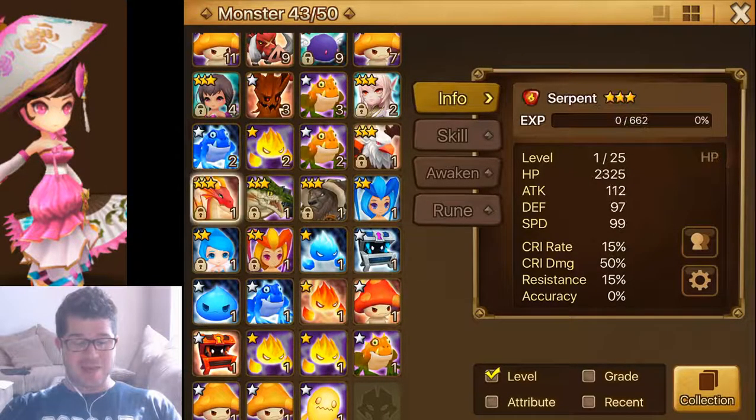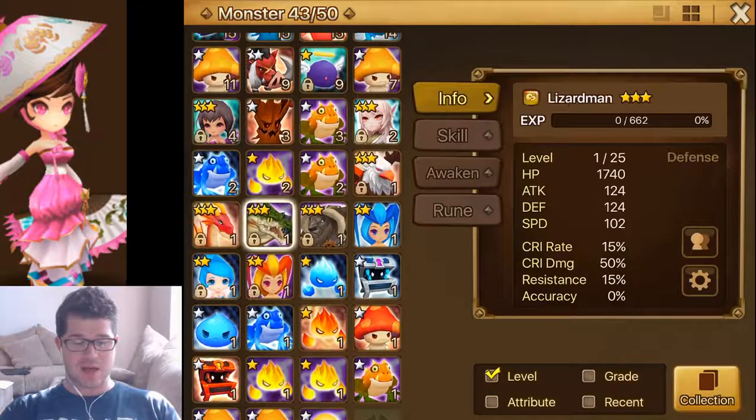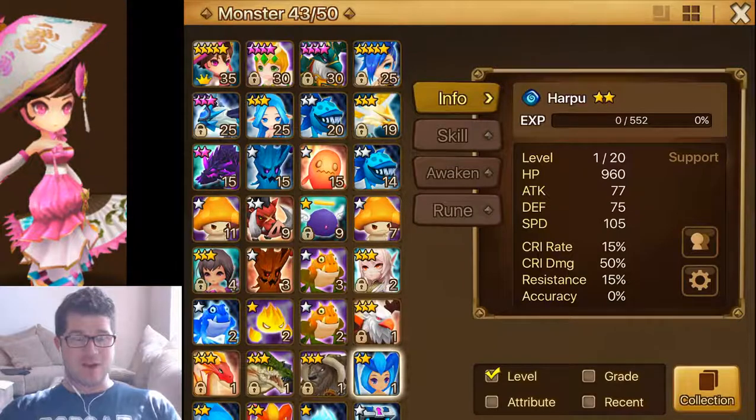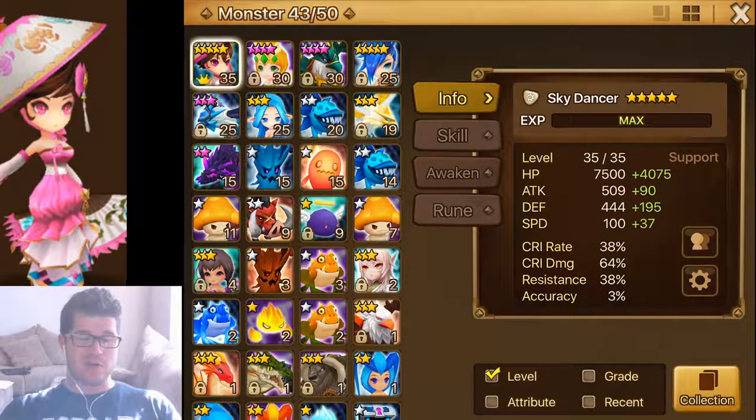At the same time, anytime I get a fusion monster — these are fusion monsters here — things that are going to work towards a Vero. Vero is the plan. If I can get a Vero in time to run GB10, I'm going to put Vero right into GB10. He's going to be a big help. Vero is also going to be useful in Dragons and TOA. So Shannon, Bernard, healer, Vero — that's the goal, even though Vero is going to be a ways off.